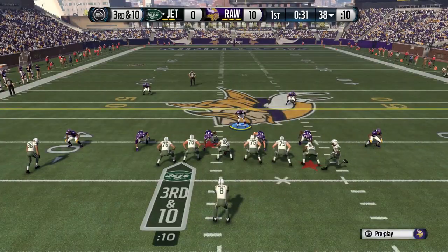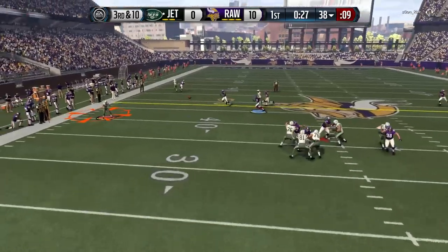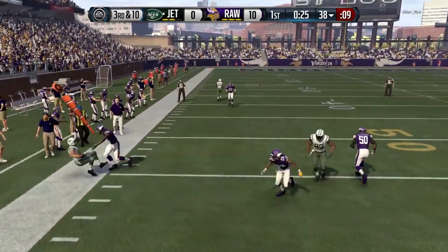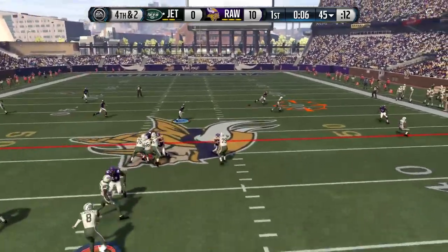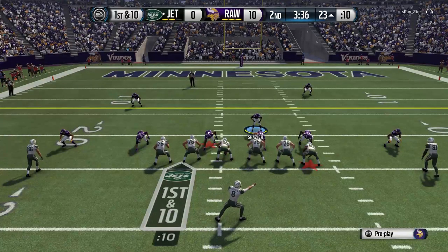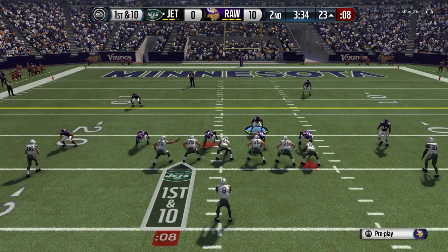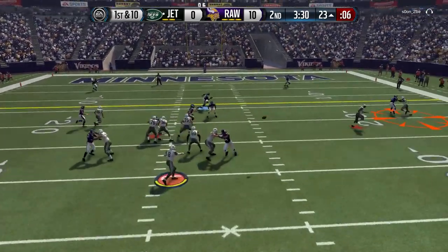Second and 10 here, my opponent does try and take off again with Mariota on the read option. I'm starting to kind of pay attention to it and commit to the quarterback before the plays start. He comes up with another 4th and 2 — remember we made a nice stop last time. This time he does actually make a great throw. I sent a cover 2 at him; didn't quite work out. He made a nice catch and now he's in the red zone.